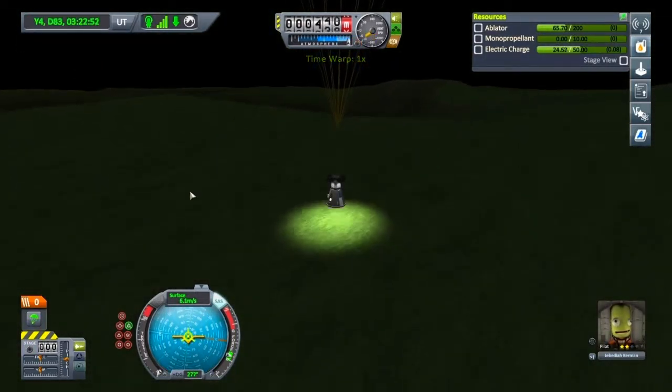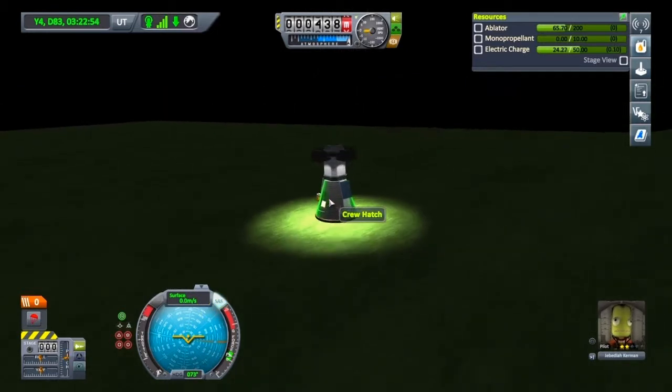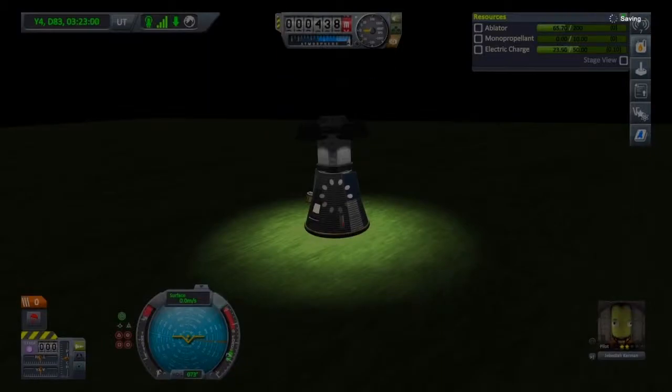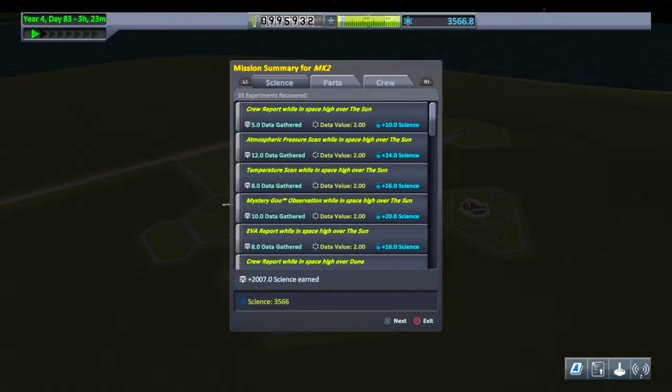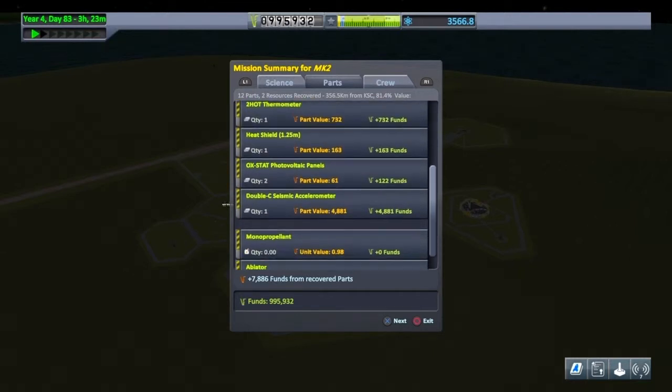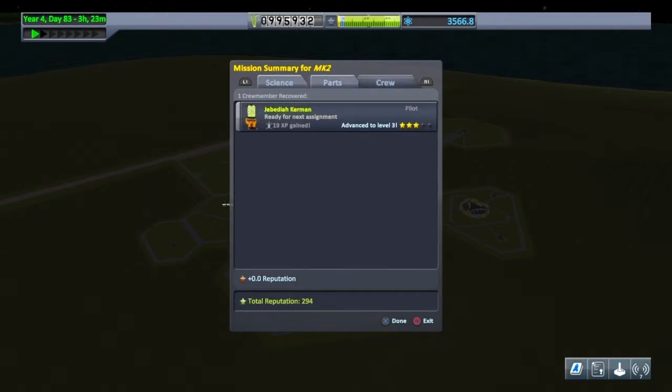There we go — coming in for a soft landing. Jeb's home safe. Let's recover this vessel and see how we did. Okay, that's great — we earned just over 2,000 science doing that. We earned quite a bit of funds as well — we've got nearly a million in the bank now. And Jeb earned another star — that's absolutely great. We should be able to lock to manoeuvre now.